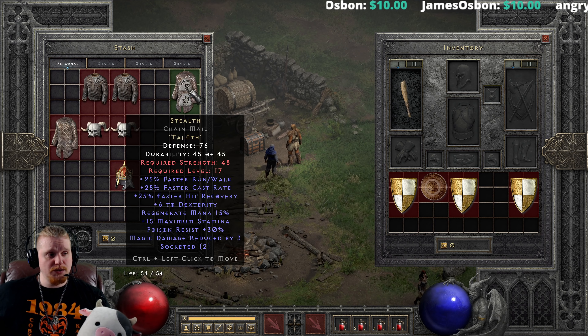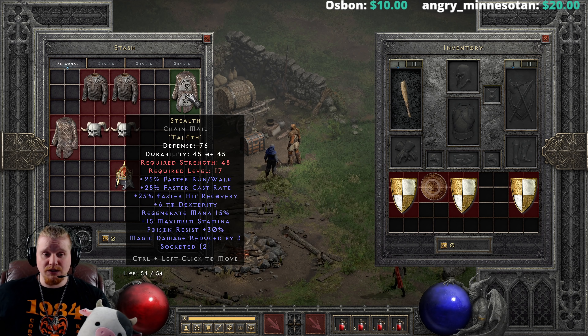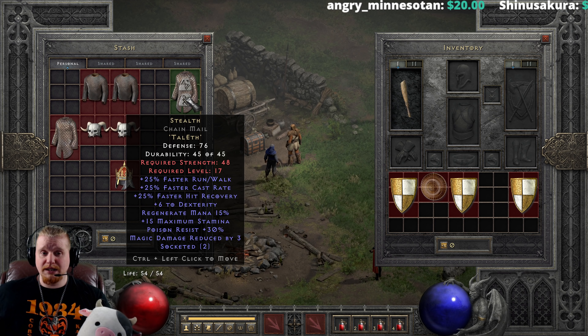The first and foremost is the Stealth armor, which is Tal+Eth. Tal+Eth is extremely easy to get. This is a great armor for low level casters and honestly just about everybody, and it really just doesn't have a lot of super big downsides.